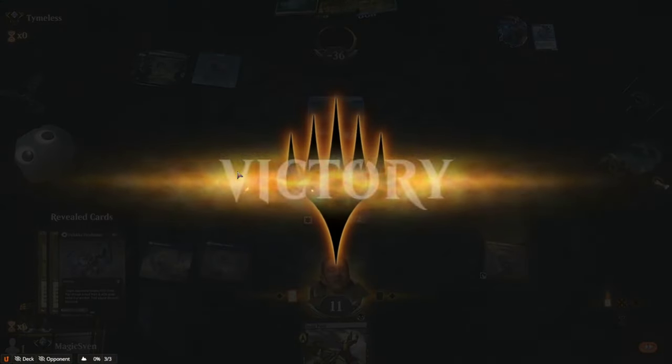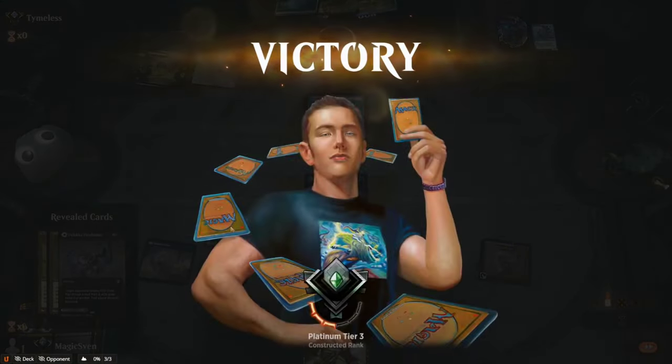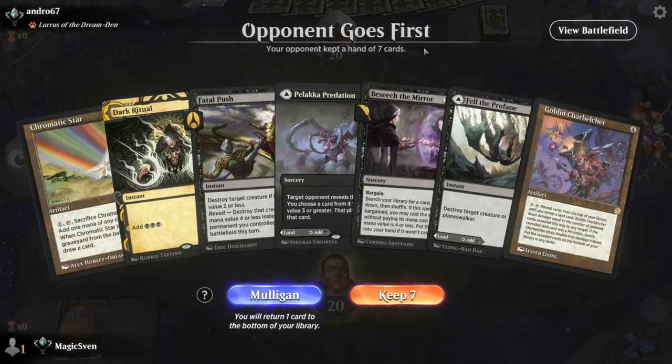The Harbinger actually let us go off a turn earlier because our land came into play untapped. So that's a pretty funny interaction. Got Merfolk. Excellent hand here — we can go Belcher on turn two. I'm going to keep that one.